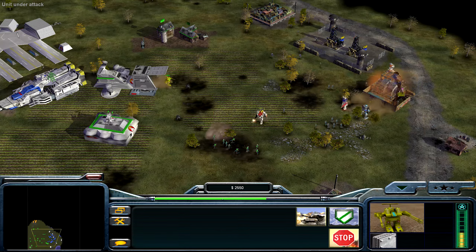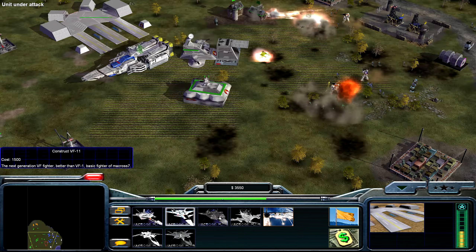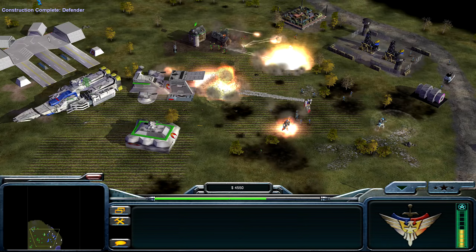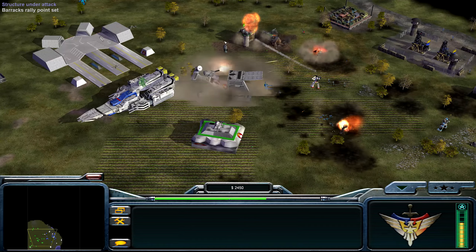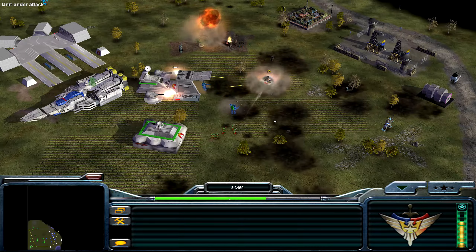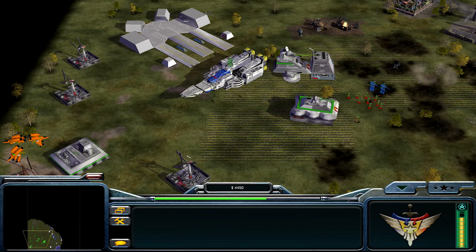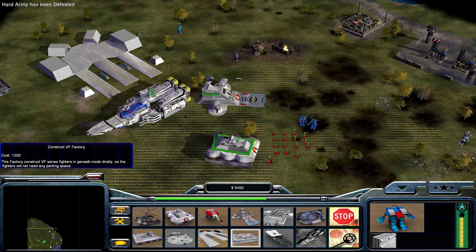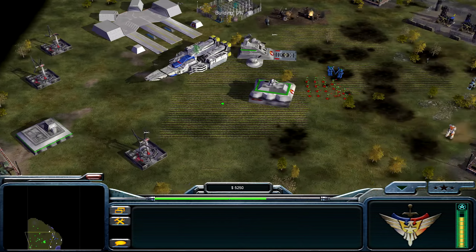I should probably get a war factory — supply drop zone, war factory. I should also get a couple of rangers. In fact I should get a lot of rangers. These guys here pretty much one-shot — no, they're killed in less than one shot. Let's build dudes. Since I'm the air power apparently, I should probably build one of those at least. Hey overlord — those are nuclear overlords.